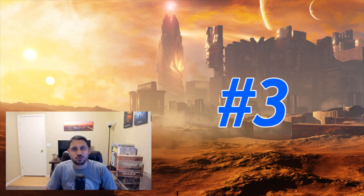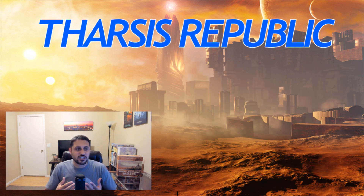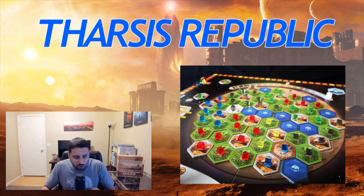Coming in at number three, we've got Tharsis Republic. I love this corporation — it's such a great corporation. You're getting 40 megacredits to start the game, which is actually average to subpar, but you're getting to place a city tile as your first action of the game. You're getting a $3 rebate for every city that you play, and then you get a $1 megacredit production for every city that gets placed on the board throughout the game. It's so much fun to play because you get to dominate the board. You get to watch your little cities grow around the map and place greeneries around those cities, making the map all yours.